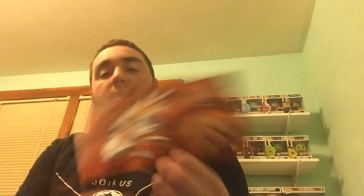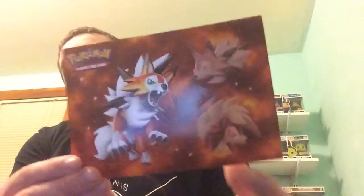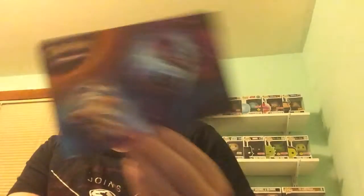Next up are the stickers. This one has Midnight Form, Midday Form, and Dusk Form of Lycanroc. You also get a sticker with Dusk Mane Necrozma and Dawn Wings Necrozma. And you get a notepad to use with the pencils — looks like every page is Dusk Mane and Dawn Wings Necrozma, so no form of Lycanroc on the notepad.